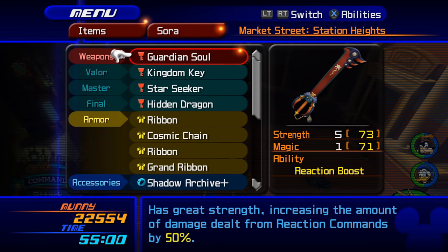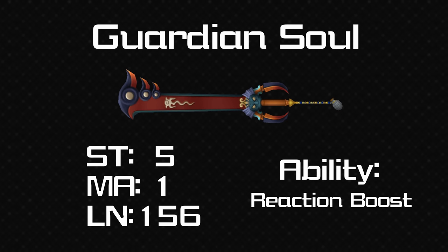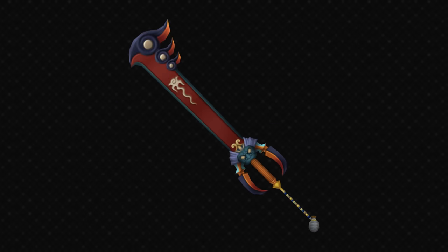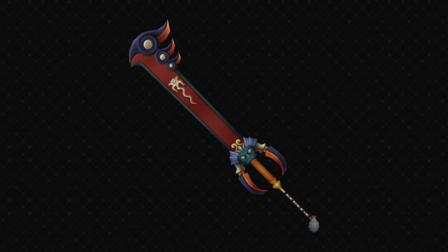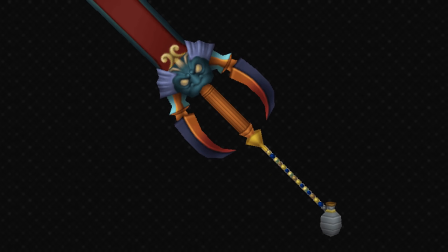Now for a keyblade that split opinion — Guardian Soul, obviously based on Auron, which you get from the second visit to Olympus. It has plus 5 strength, plus 1 magic and a good length of 156 — one of the longest in the game. The ability isn't particularly special unless you're doing something with a lot of reaction commands — it's Reaction Boost, so it just does more damage when you do a reaction command. It's trying to be like Auron's weapon — looking at the Celestial weapon and Masamune, you can see the ogre face on the guard. The token is Auron's jug of sake.